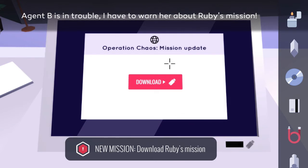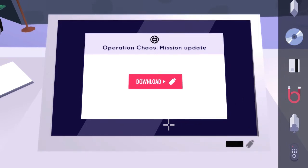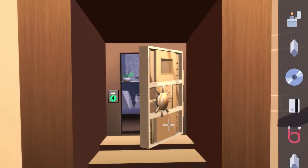Now the computer is asking you to download the message, which requires a USB stick — and we do not have one. So in order to get that, go ahead and exit out of the hideout. You can leave the computer up because we'll be coming back here in a minute.